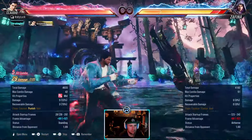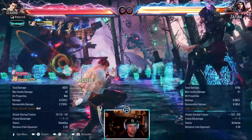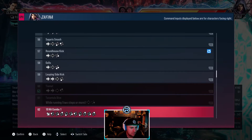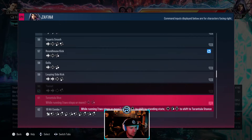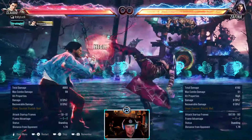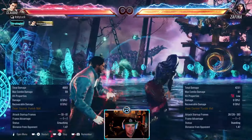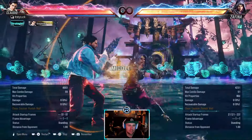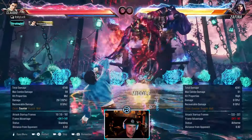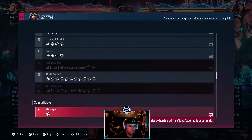If you duck it you want to probably up hold 3 plus 4, maybe back 3 — or 4, 3 plus 4 if you duck that. Ten hit string — second hit's a high. It's only the end bit really you have to worry about, that bit there which is launch punishable. But you can just duck the second or third hit. It's the same for both — don't worry about them.